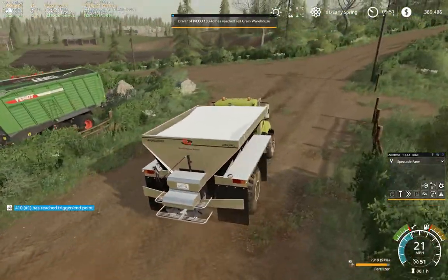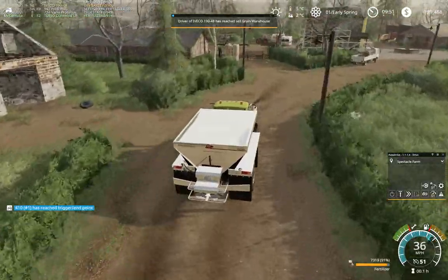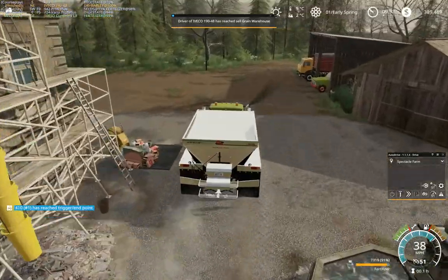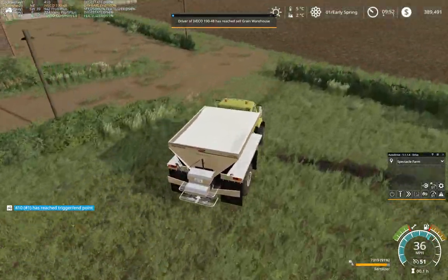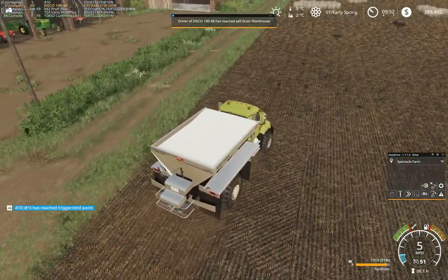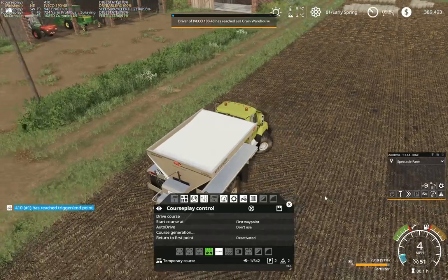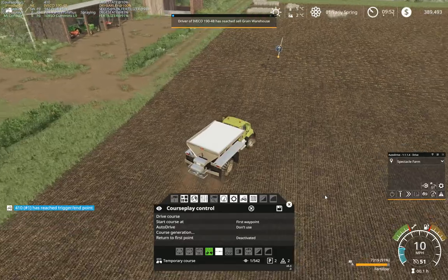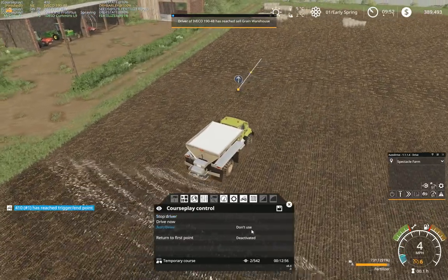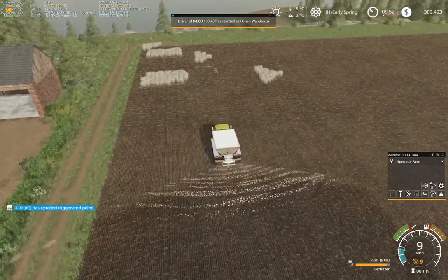Let's get some fertilizer done on some of these fields that haven't been touched yet. I believe field six was one I'll do first — it's closest, I think. There's our spreader working away. Course generation, automatic. Field number six — I don't think we'll need to put a refill course onto this. That's a first level of fertilization going down onto this field.